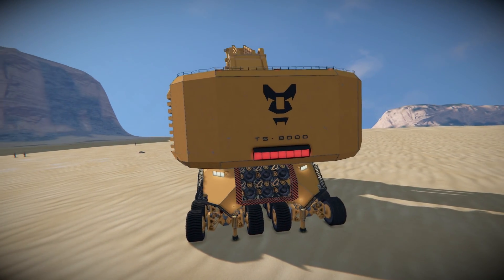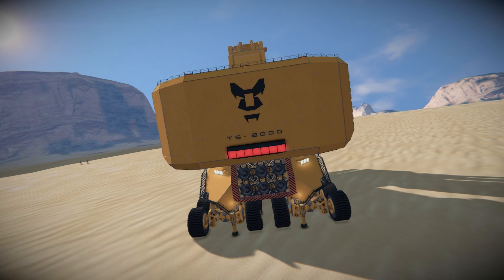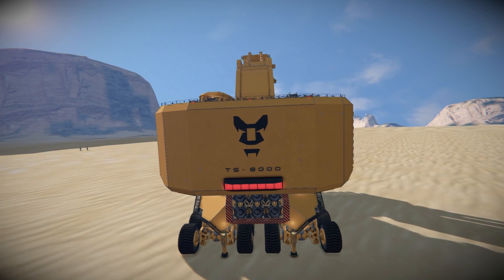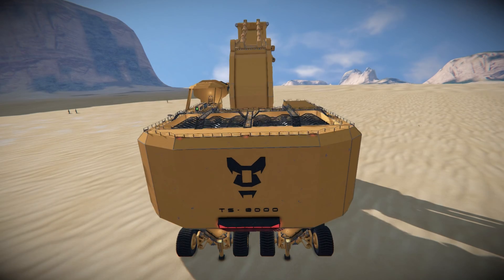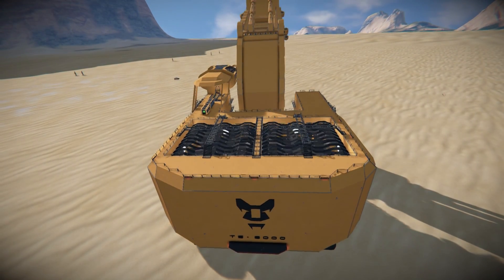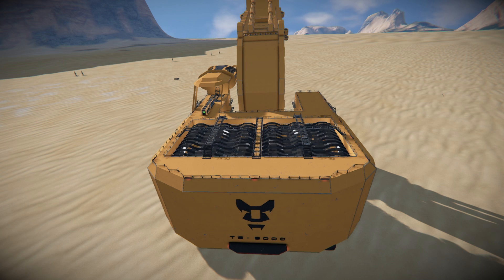We also have a bunch of atmospheric thrusters to help move this thing around, which will be very much needed when it's all filled up with resources. We do have plenty of space on the top here so you can turn this into a landing pad if you want to. Currently we've got a bunch of rotating fans where we also stick blocks on a rotor, but you could always flatten this area out, make it into a docking pad, and have ships come up to this and unload stuff.